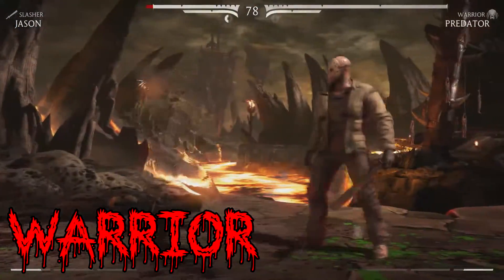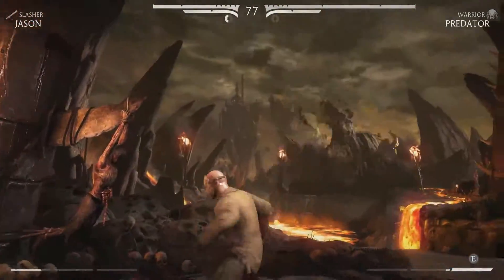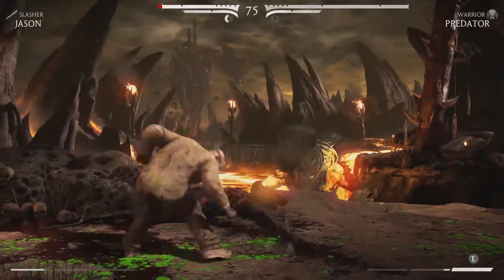Next is the Warrior variation. This gives you the ability to perform the Chuta Strike, Self Detonate, and the Dread Slam.